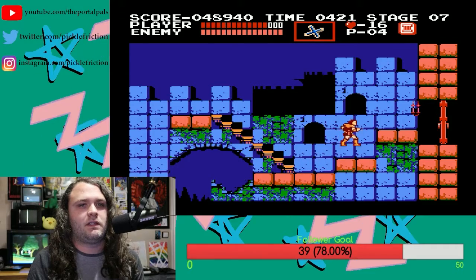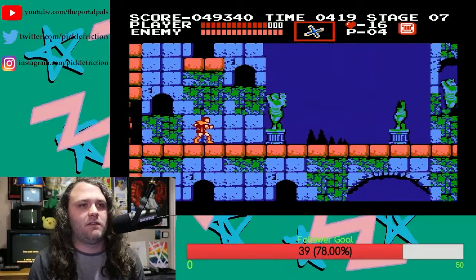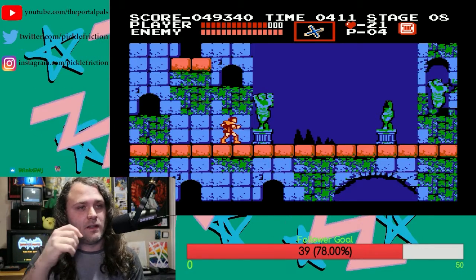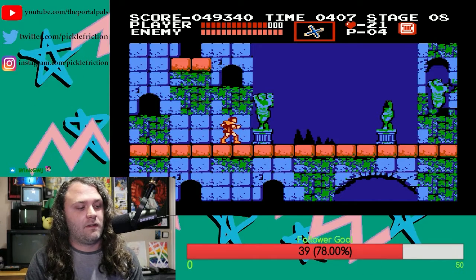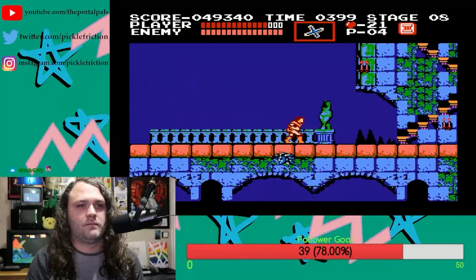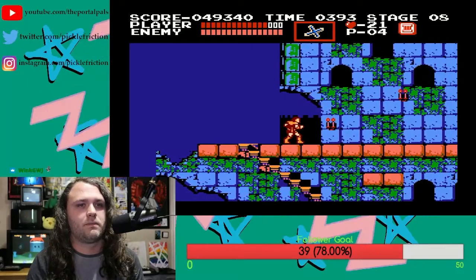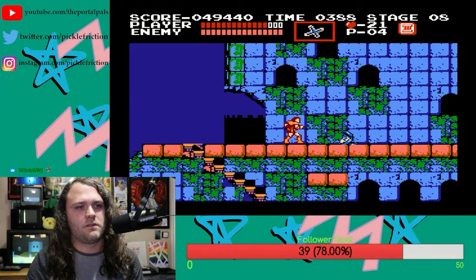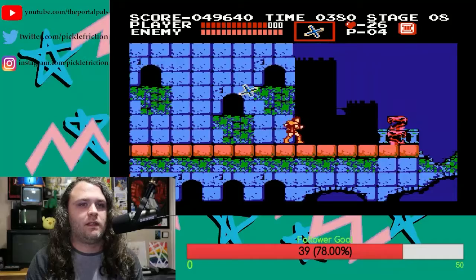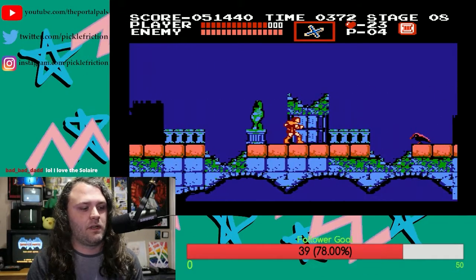The game will give you an axe right there. This game is really built to give you everything you need for whatever situation you're coming into. If there's a situation where you need holy water, right before that you can get holy water. An axe for the big bat — it always gives you what you can use for that. But again, we're power gaming this, so we're going to make it easy. The subweapons are much more powerful — that's sort of the trick of the game: knowing when and when not to use them.